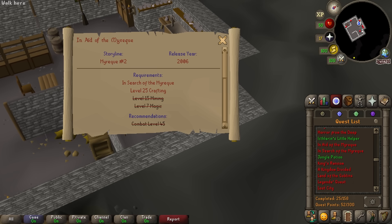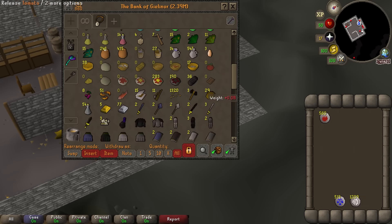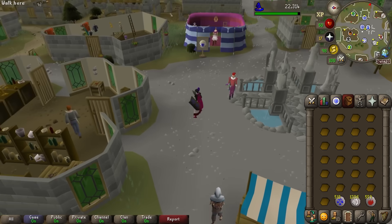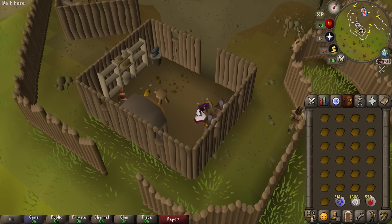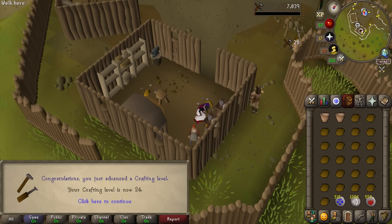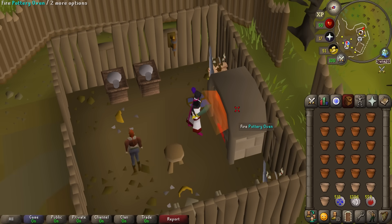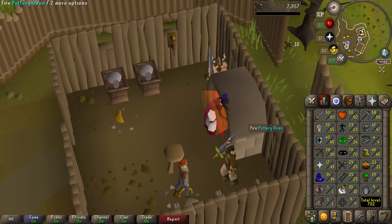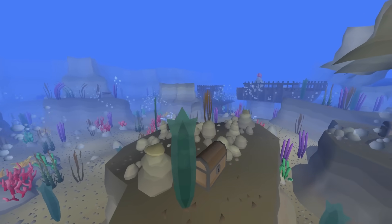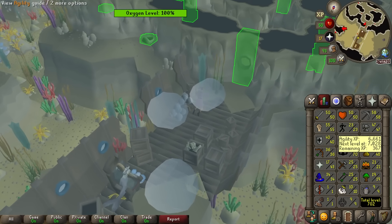To unlock the Burg de Rot bank we need to start 'In Aid of the Myreque', which requires 25 crafting and 25 agility for the prerequisite quest. We're already level 23 in both so it shouldn't take long. We're going to make plant pots from soft clay — our only way to ever plant trees. There we go, 25 crafting achieved. We've just got agility left. We just need two levels and we're almost 24.